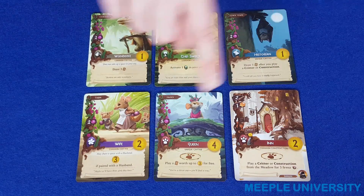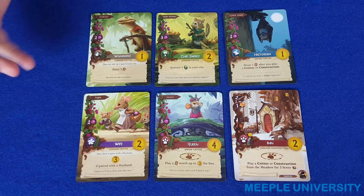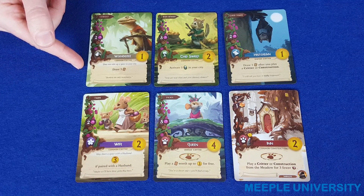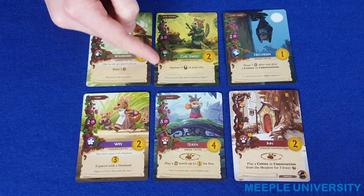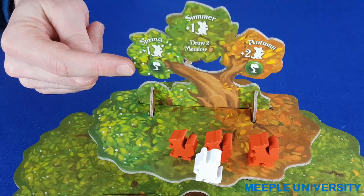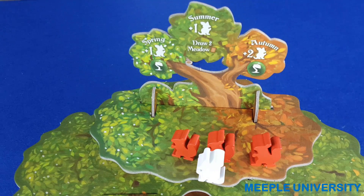In addition to the victory points you gain at end of game for having cards in your city, there is a bonus or effect printed in text at the bottom of the card, and how this activates depends on which type of card it is based on this icon and color. The tan colored traveler cards have an effect which will activate as soon as you play that card into your city and will never activate again. The green production cards have a benefit which activates as soon as you play the card into your city, and then each green card will activate again when you pass from winter into spring and from summer into autumn. This means your green cards can activate as many as three times each during the game, and it's good to get some of these out early to help you build your engine.